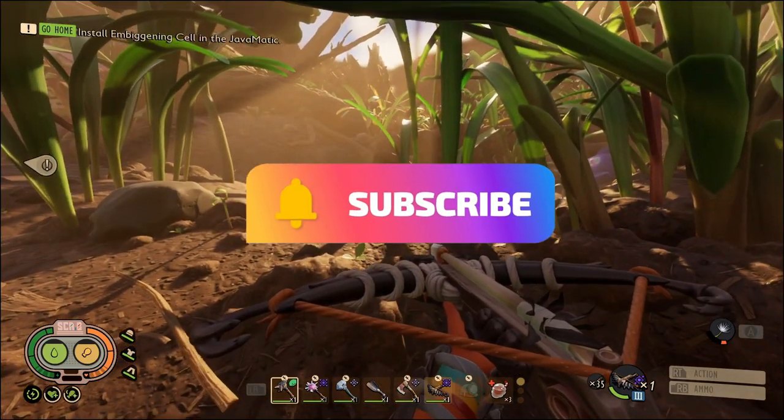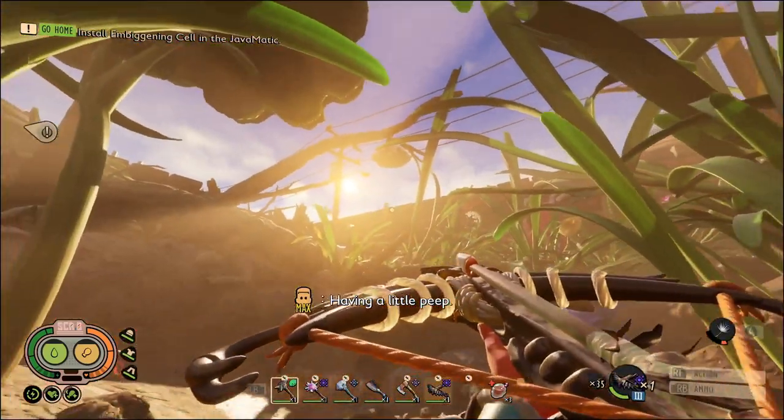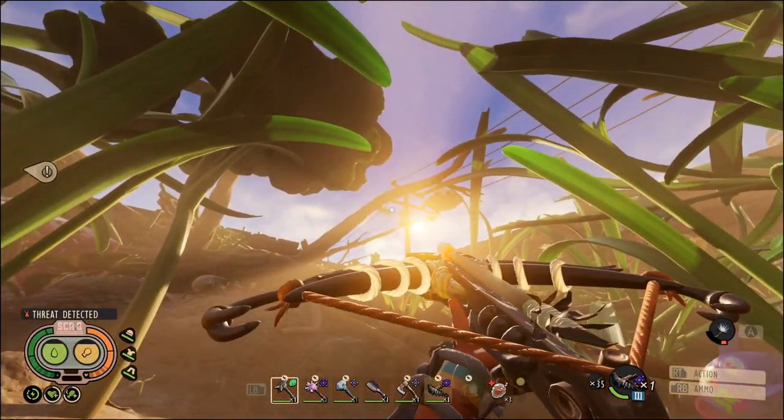Hey YouTube, how's it going? Hope everyone's having a great day out there. Grounded released its 1.2 update called the Super Duper update today. In this video I'll be showing you how to get started by unlocking the new biome called the Brawny Boy Bin, which is located in the upper yard.